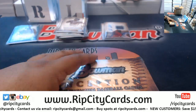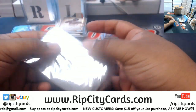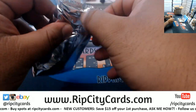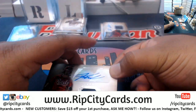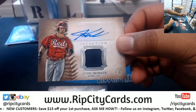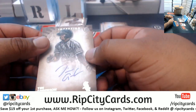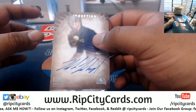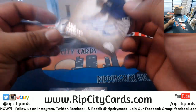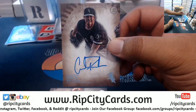I wouldn't worry your pretty little head over it, JMS — let us do the thinking. But I do appreciate the ideas. The last box mojo: Jesse Winker Reds patch autograph, Tim Anderson White Sox auto, Kyle Freeland Rockies autograph, Carlos Rodon White Sox autograph.